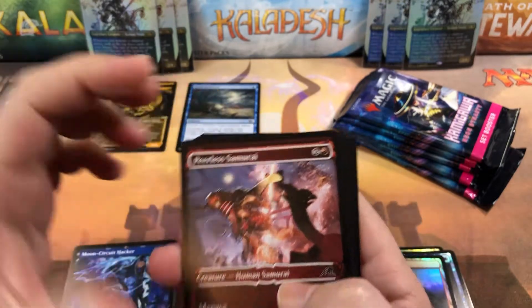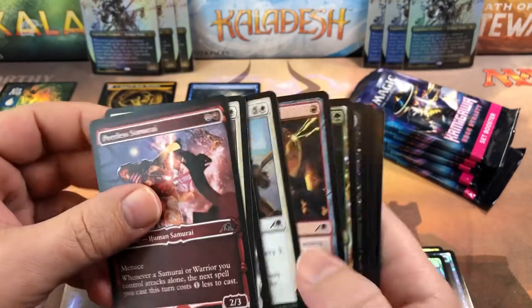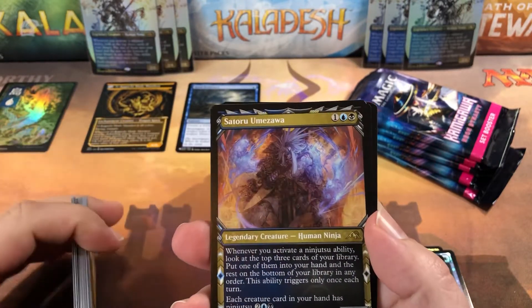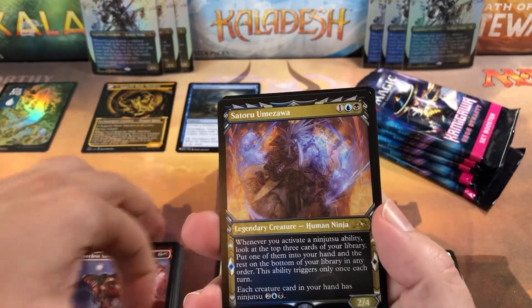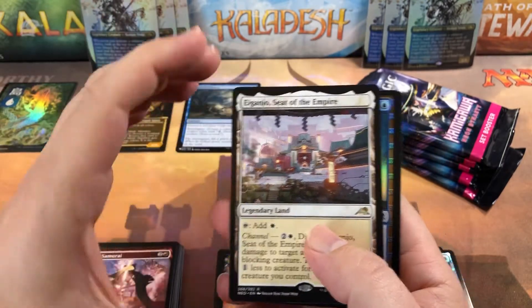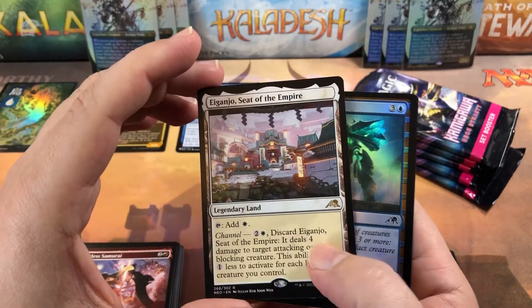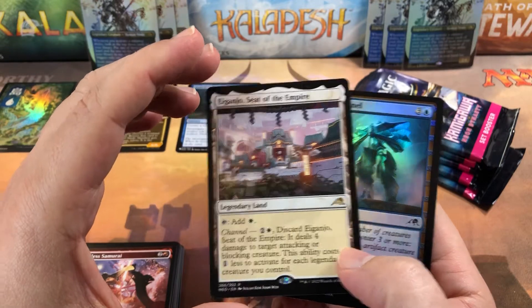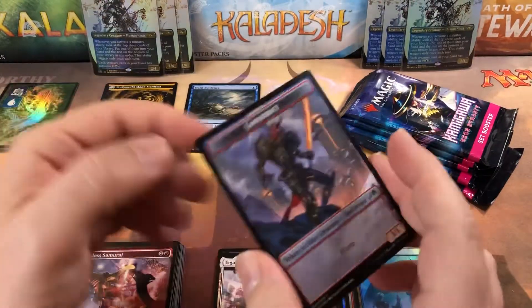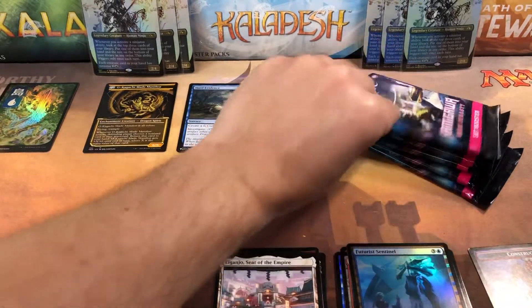Another foil basic — we haven't gotten any regular basics yet, which is pretty unusual. And we got a nice Umazawa in his ninja border — gorgeous card — for our next rare. And in a Ganjo, Seed of Despair or Seed of the Empire, for the white channel, so a good double-rare pack. Then a foil common and a construct token for our first actual token.